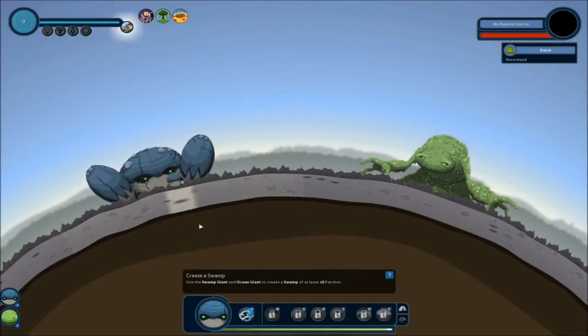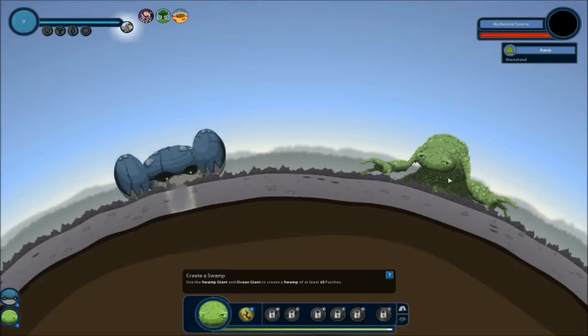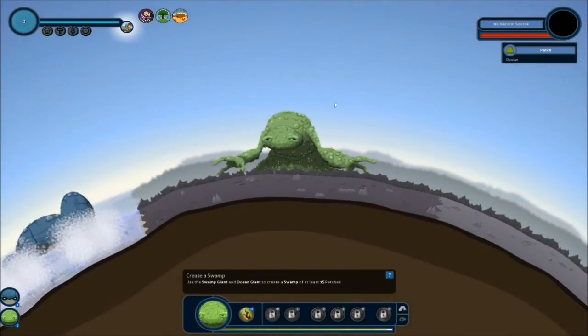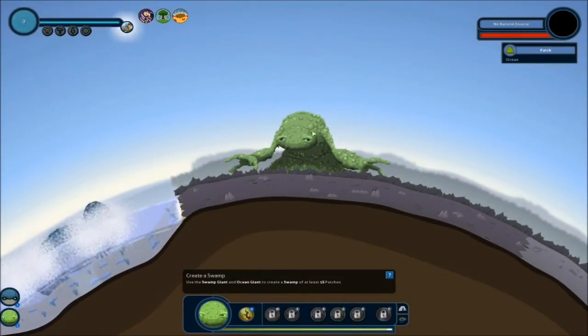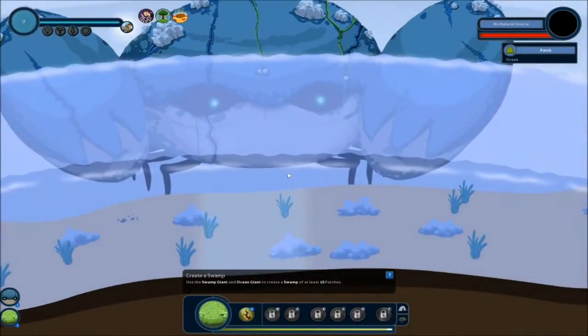Well whatever. We're gonna create an ocean right here because you need water. You need water for life obviously. I don't know who this guy is actually - he is a new addition to the crew. I think there's four giants, I'm pretty sure. I only have two right now. But as you can see this guy made a nice little ocean right there.